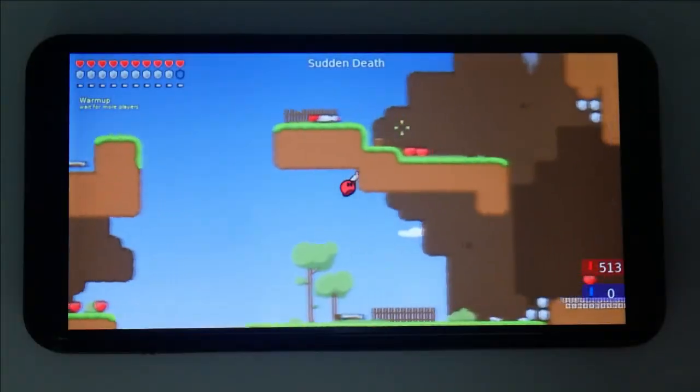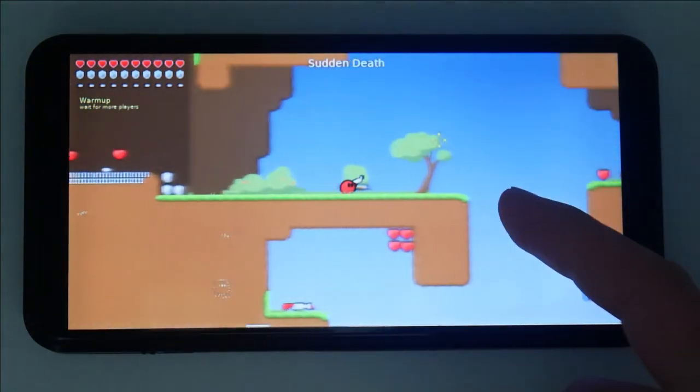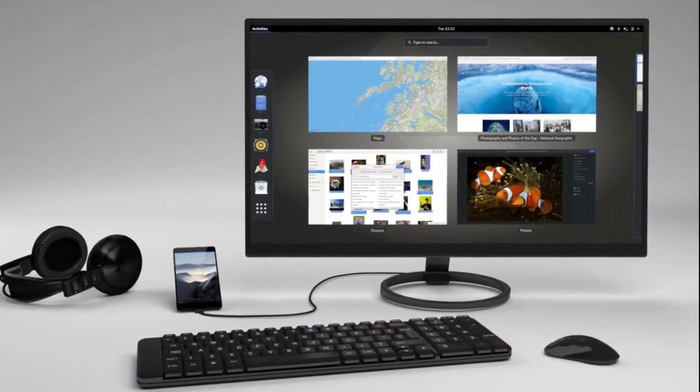Games like T-Worlds now display correctly. But it also falls in a category of games that need a keyboard and mouse — no problem if you plan to use your Librem 5 while docked.